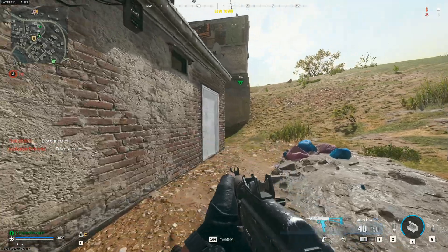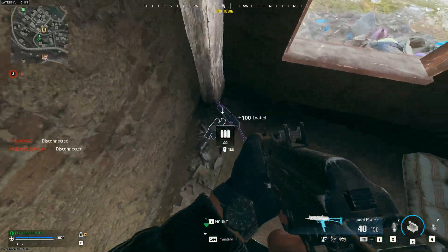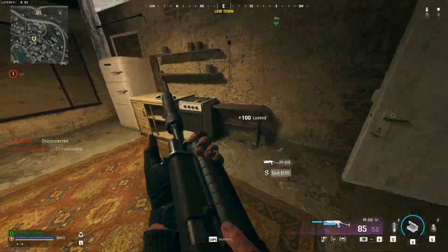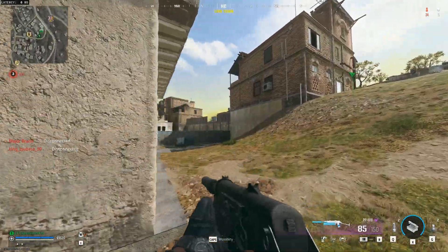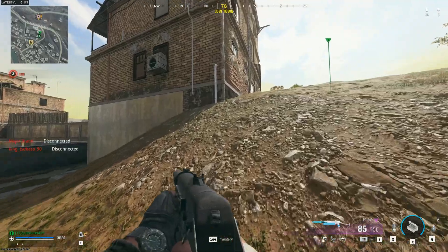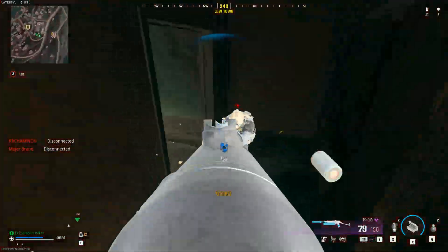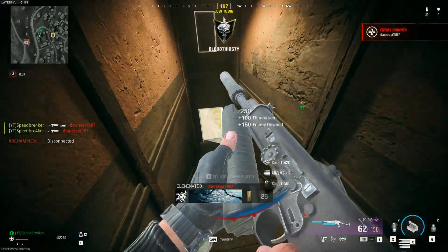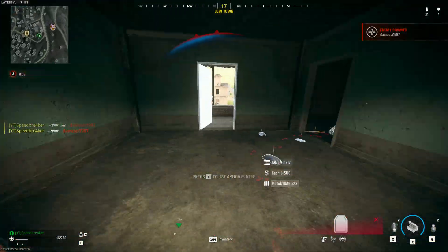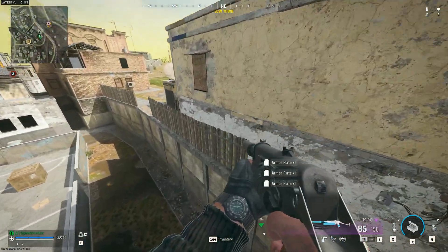I really want to stress that the benchmarks I performed for Urzikstan are not super robust. The 1% lows are going to fluctuate quite significantly from driver to driver — in some games maybe you'll have more players dropping into that area of the map, maybe somebody popping down a cluster strike, or some smoke grenades going off, which all affect the 1% lows significantly.